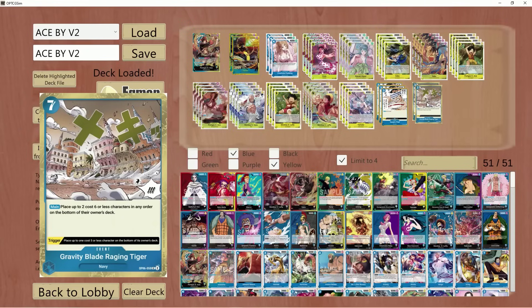We've added in two Raging Tigers. This is a personal preference — you don't have to run it. I just feel it's very, very nice into a lot of the format, especially Black Yellow Luffy and going into decks like Rage U. This just allows you to remove cards that they can no longer gain access to because it goes to the bottom of their deck instead of the trash, which is really good and helps slow down tempo for your opponent.